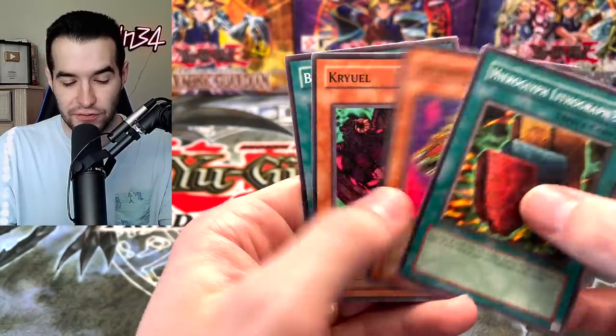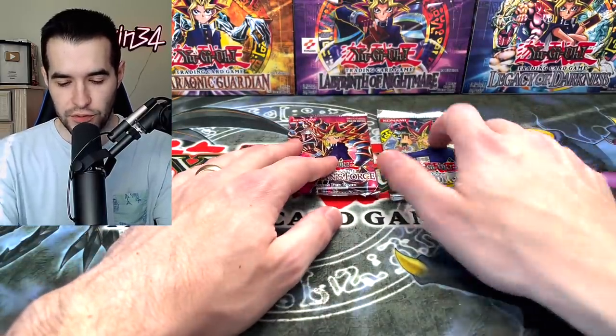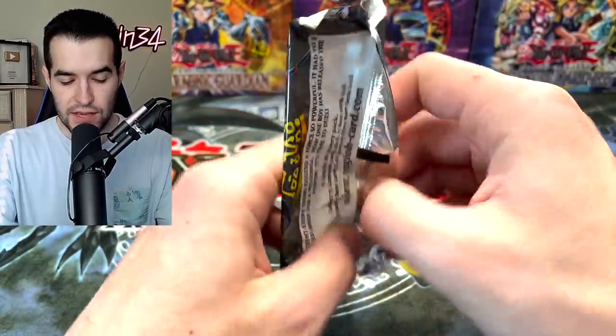We've got Hieroglyph Lithograph, Grave Keeper's Cannon Holder, Cryuel, and Buster Ranger. Two more packs, let's go. Invasion of Chaos? Yeah, because Magician's Force we don't get to open it very often. Invasion of Chaos — let's pull something epic.